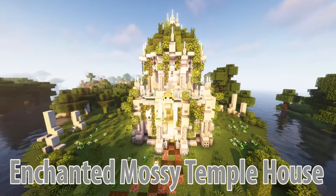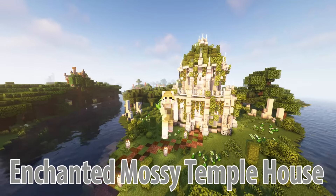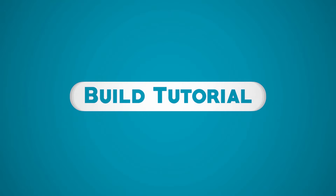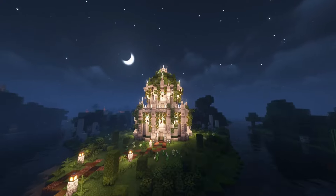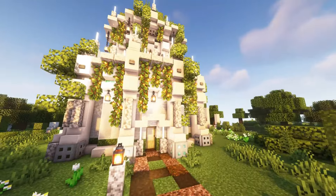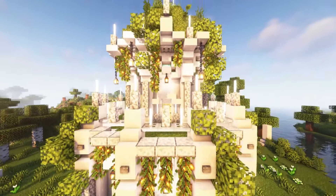Hello wonderful people, it's Wild here. In today's video I'm going to be showing you how to build this enchanted mossy house. This lush build has such a whimsical vibe, meaning it would be the perfect way to add a touch of magic to your world. Plus with three floors to decorate it would also make a stunning survival base.